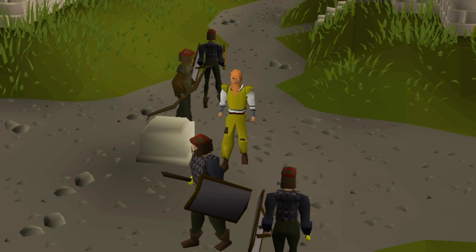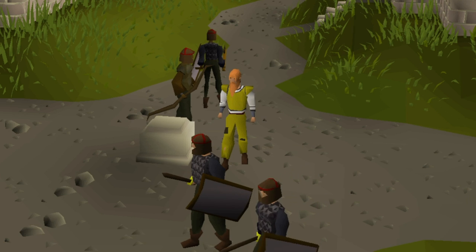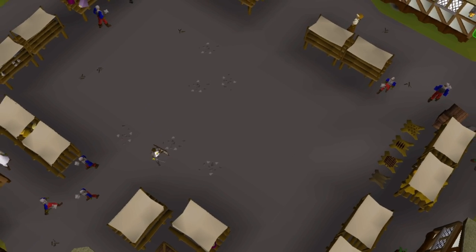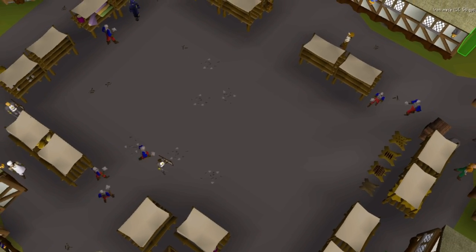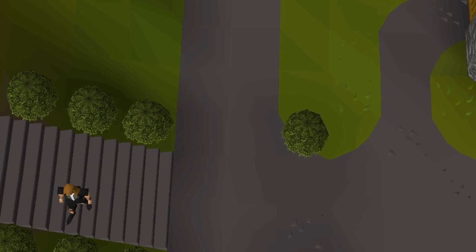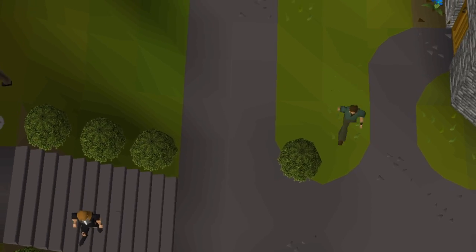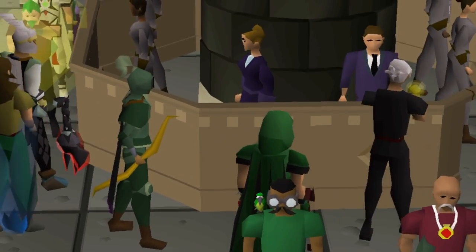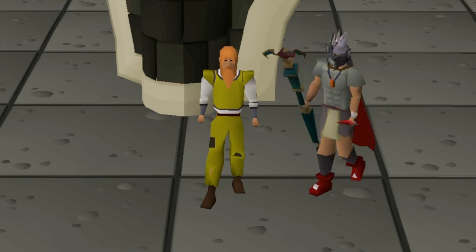That wraps up week 2 of our botting series during prime month. I managed to sell a few RDO accounts which got me over $60, and sold a bit of gold from the elder druid bots. I also sold some elder druid and Nightmare Zone ready accounts. I've made over $200 so far, but most of our profit will be coming in around week 3 and week 4. Stay tuned for the next video.